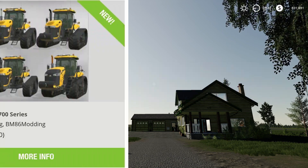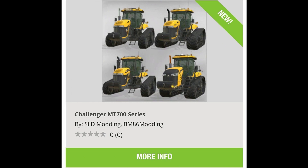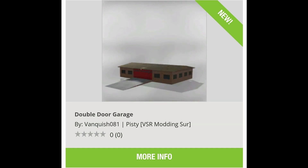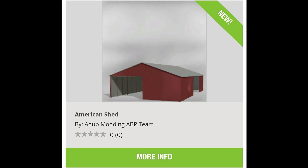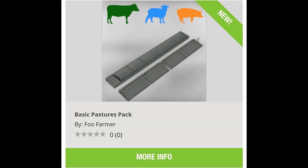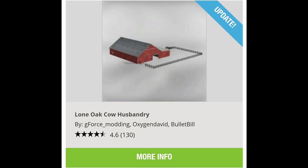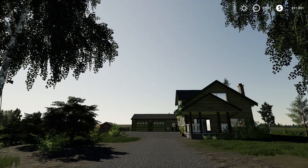We got the Challenger MT700 series by Said Modding, Same Agron 375, Lizard Pallet Fork, Double Door Garage, American Shed, and Basic Pastures Pack. Also on updates we got the Farm Tech EDK 500, CDK 900, and an update to the Lone Oak Cow Husbandry. Let's take a look at these mods.